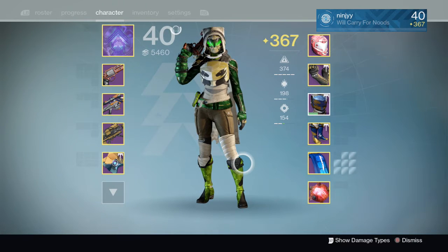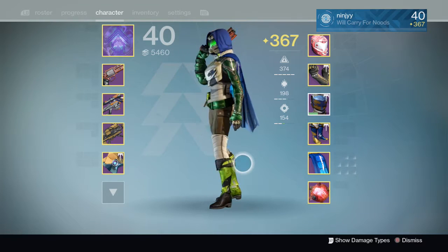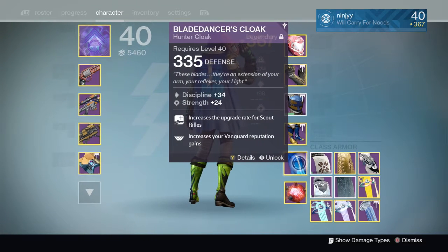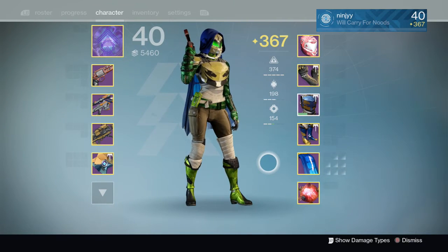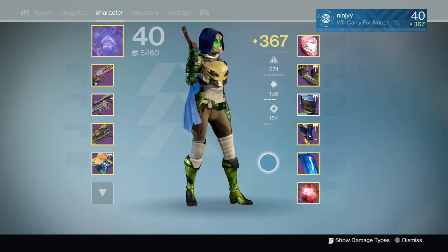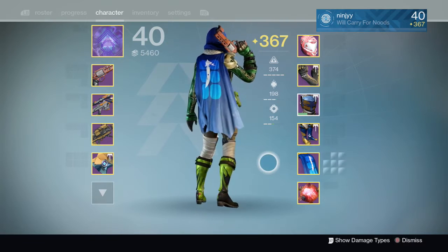This is the Blade Dancer cloak. Sadly, I do not have the Gunslinger and the Night Stalker cloaks — I deleted them because you can rebuy them. I saved the Blade Dancer one because it's such a good roll — it's a 99% roll. I could go over to the Speaker and show you the other two if you really needed to. This cloak is hideous in my opinion — it's super short and goofy looking — but the colors are cool.